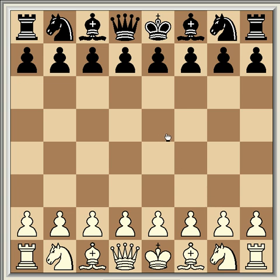Hi everyone. This is the Halosar Trap in the Blackmar-Diemer Gambit, which starts with d4, d5 — very common in online play. You'll probably catch a lot of sub-2000 players with this. Anyone stronger than that will most likely see the lines and not fall into it, but it's very good for blitz and bullet games.